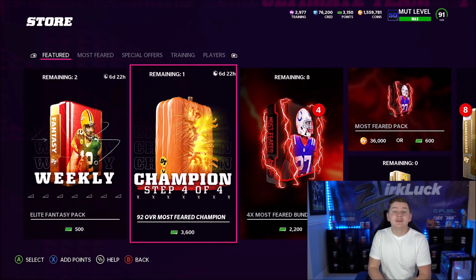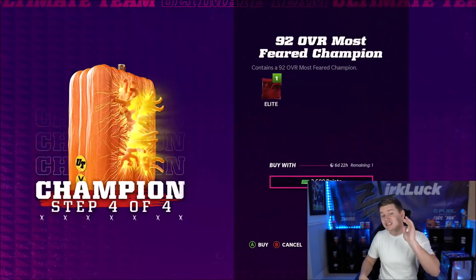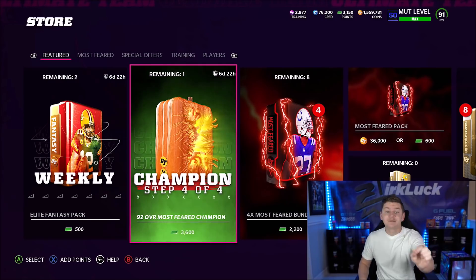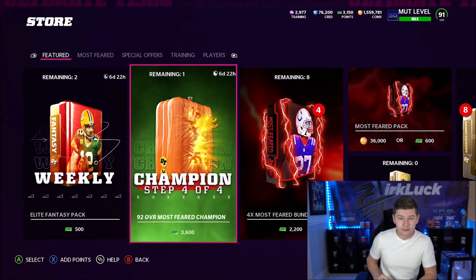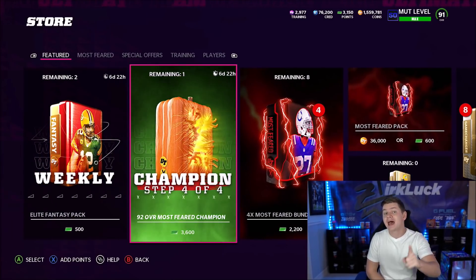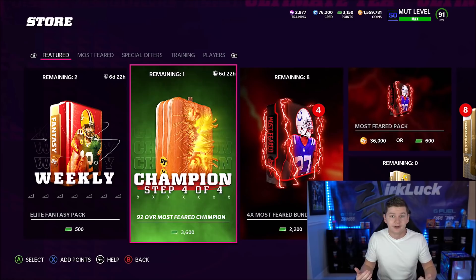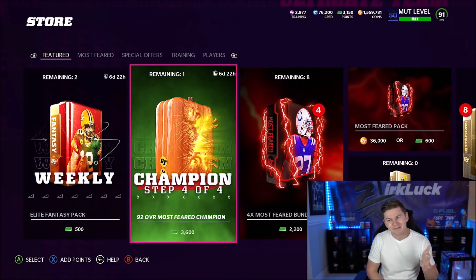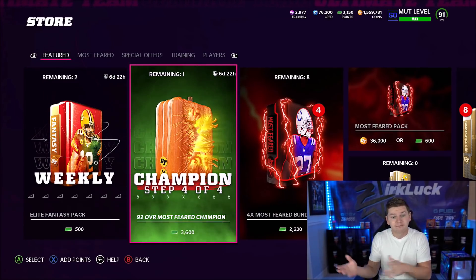The first thing I'm going to mention about this promo — and this is optional — is to take a look at these special offers in the store. Obviously you have to spend money, so this one is definitely optional. These special offers are actually pretty good. The first pack is like 200 points, the second pack is 6 Most Feared packs for 900 points — one Most Feared pack usually costs 600 points, so that's great value. The third pack I bought was 2,000 points and gave you 3 90-plus overall players. I pulled a 92 overall Derrick Henry out of it, wasn't bad. The 3,600 points for a 92 overall one, I'm kind of on the fence about — I didn't buy it — but the first three are kind of worth it.